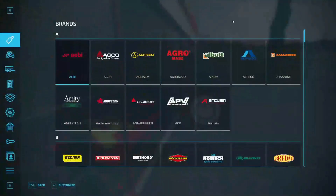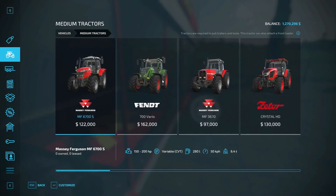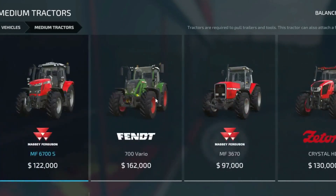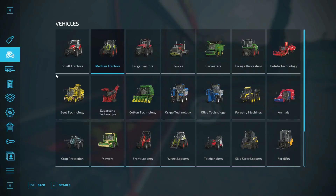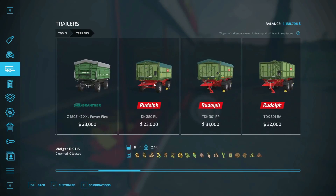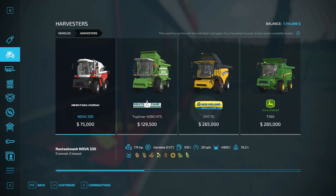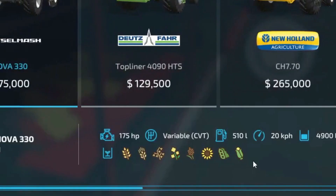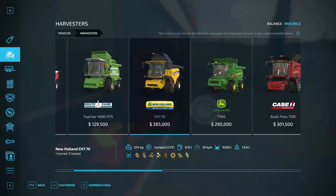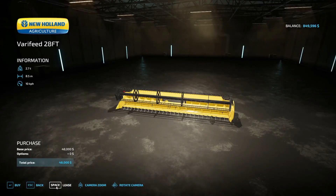We're going to buy some vehicles. First of all, we're going to need a truck — it's going to be our first truck, so we're making a little bit of an investment. I like a tractor that can work well. We need a trailer that can get the job done. And now we need the harvester. We got some options — we got the cheap one, like the Nova 330. I'm buying this New Holland. Can we see the combination with it? Perfect, we can get this one as well. Buy it.